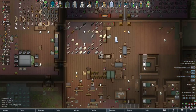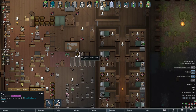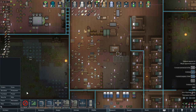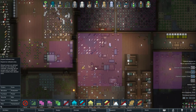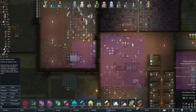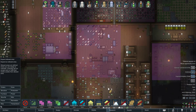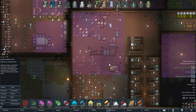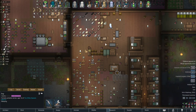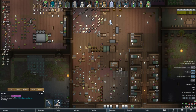Talking about nuzzling — I have a cat and a Yorkshire terrier. These guys have been zoned to stay around this area and in the kitchen. I allow them to go outside and around the base. These little animals nuzzle a lot — and because they nuzzle a lot, they provide mood buffs to colonists.